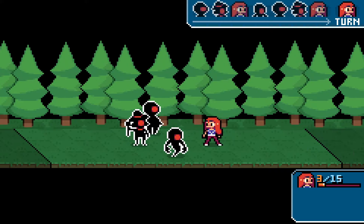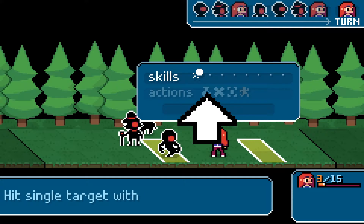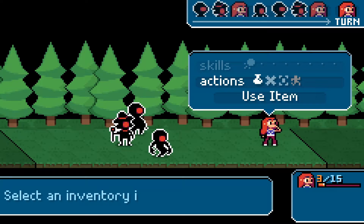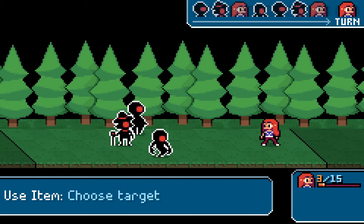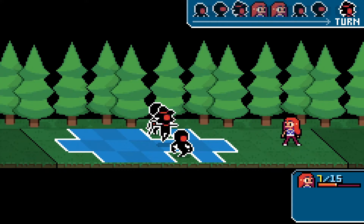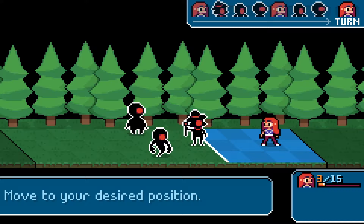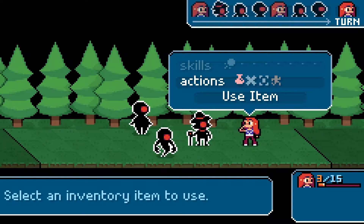Watch out! Your HP is getting low. You can heal it by using an item from your inventory. Well, if that's my goal, let's move back. Small mushrooms — oh, only four hit points. I can heal someone next to me. I'm liking this a lot so far. They can reach me that far away — I think I'm doomed. I don't have any items, so — stone him!